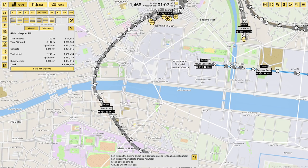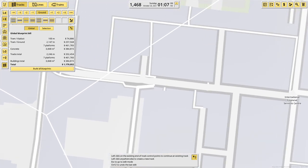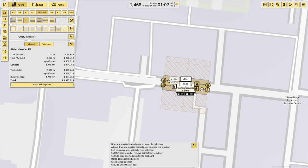On our way to Connolly. Next stop is George's Dock. What did George do to get his own dock? I'm intrigued. I'm assuming it's some sort of Irish history that I don't know about. That feels likely. Let's push that up a little bit. George's Dock.